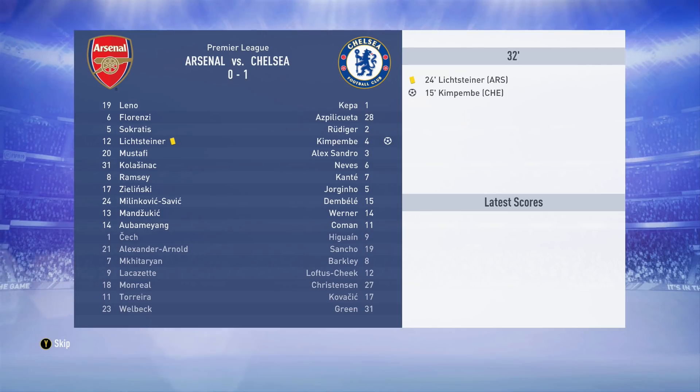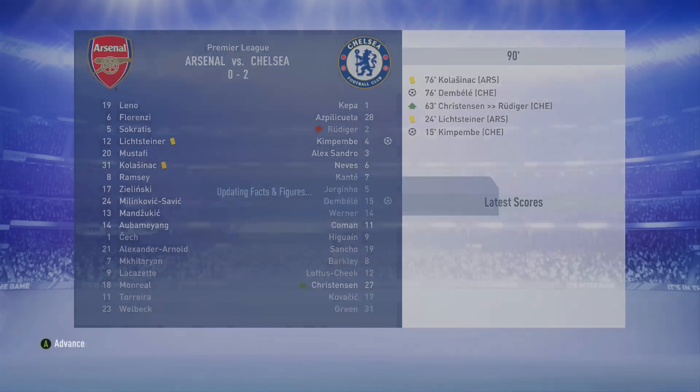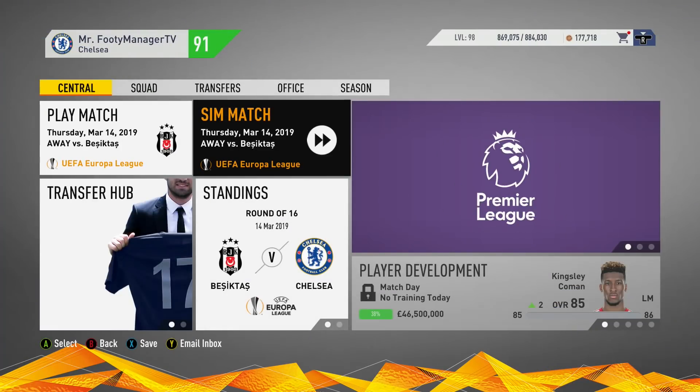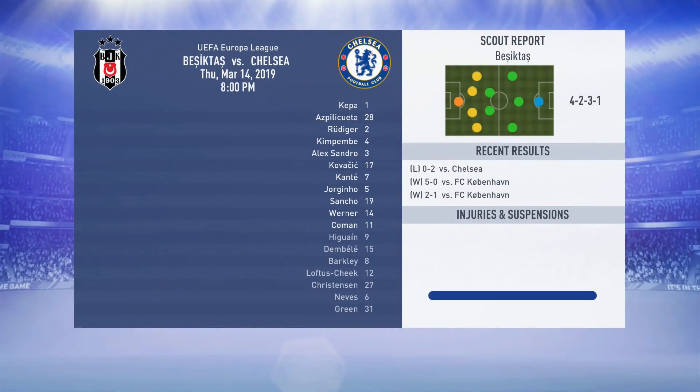A test without Hazard - Kimpembe, a defender, steps up and scores to make it one-nil. Dembele finishes Arsenal off to make sure we get the result. Round of 16 in the Europa League - we need to finish them off.